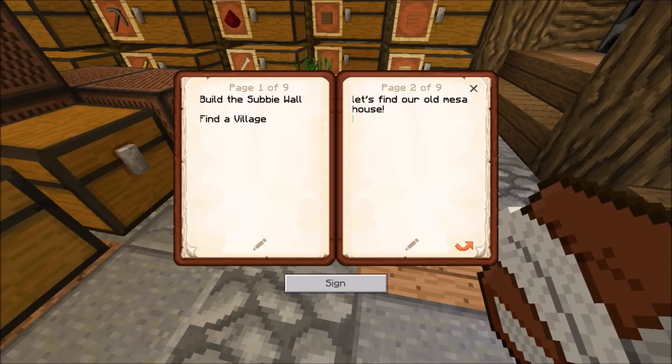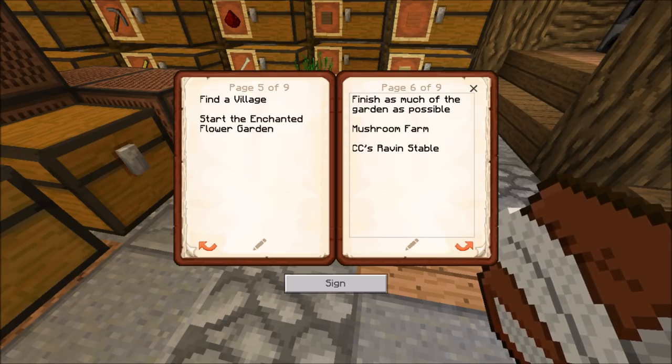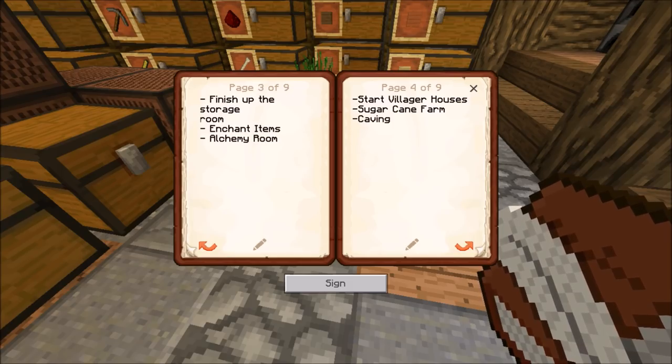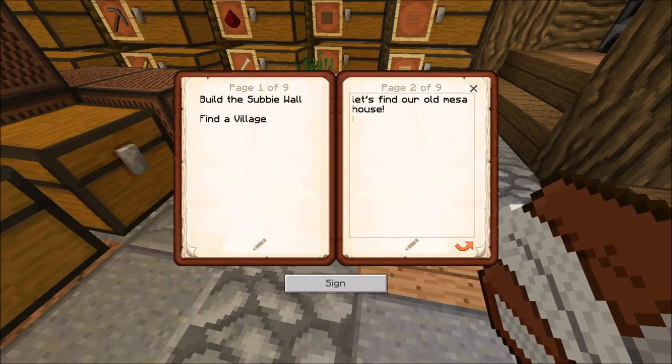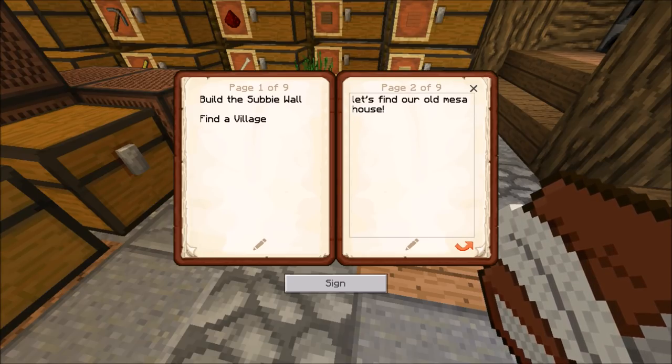Welcome back to another episode of the survival let's play. Right now I'm going through a list of things to do from previous episodes. I'm going to keep a log here of stuff we've done. I found a blank page and I'm right in between — 'find our old mesa house' was something I had put in there, probably not that long ago, because we hadn't found the mesa yet. We did the alchemy room and all that.